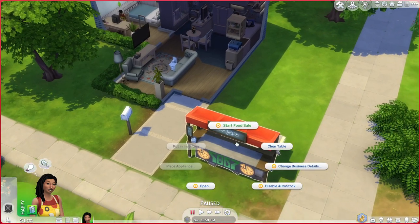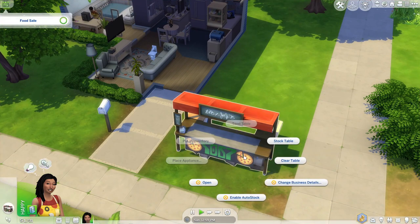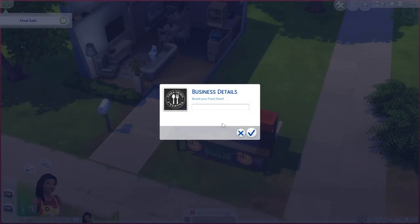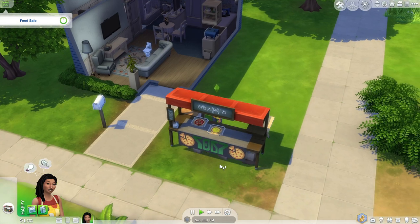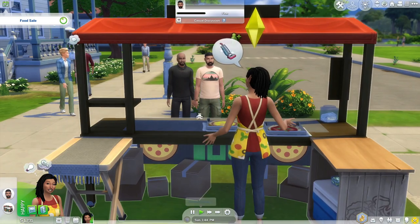Let's just tend the table. I'm going to disable auto stock because I don't think that works well. We're going to start our food sale — stock the table, tend the table. What should we name it? I think that's cute. Mark up the prices 100%. We have one thousand seven hundred and thirty-one dollars right now.